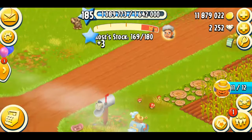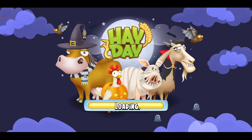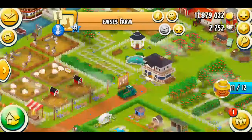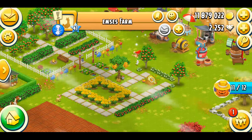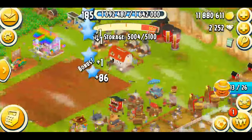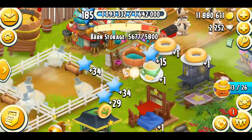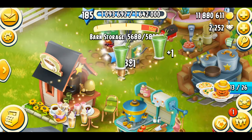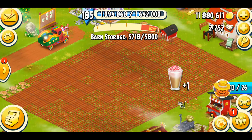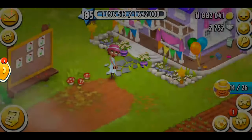I need a lot of carrots — let me look in the newspaper to find them. Oh, there's 10 honey popcorn — I need those too! During these events I try to purchase whatever I can find in the newspaper. Another great thing about these events is that you can make a lot of space in your barn. If your barn is full, just send trucks and you'll automatically have a lot of space. I also just reached a new level and got three green vouchers!